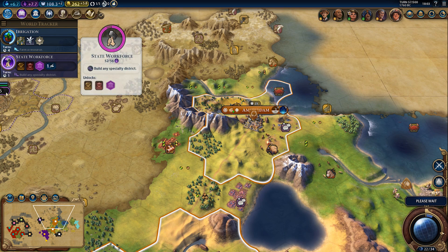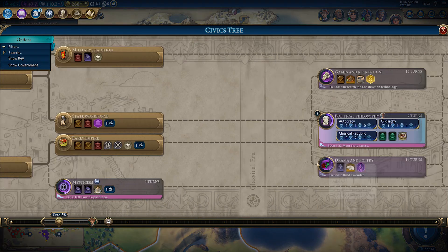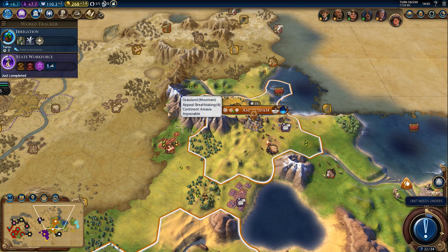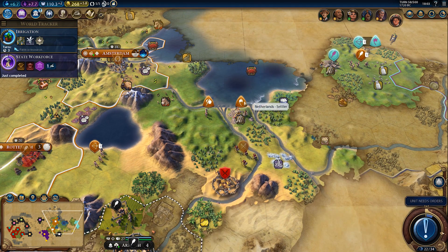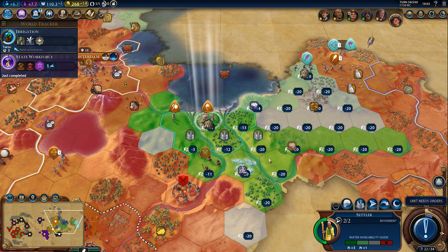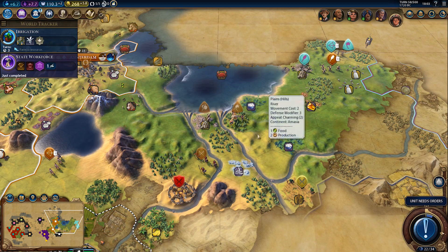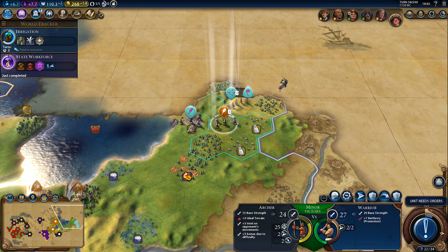I'm glad I didn't wait for that campus — we need state workforce faster. And there it is: well-educated workforce. So next up we are going for political philosophy, which is already boosted, which means we can get our government in nine turns. Let's settle right here — yeah, minus 13, it's going to hurt for a little bit, but it should be fine. Famous last words.